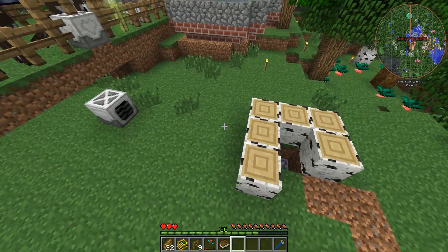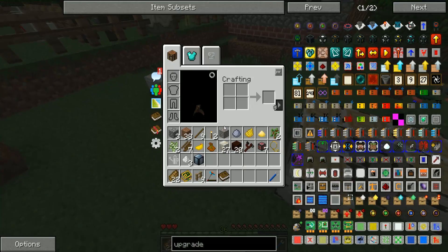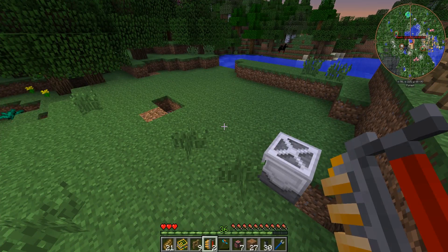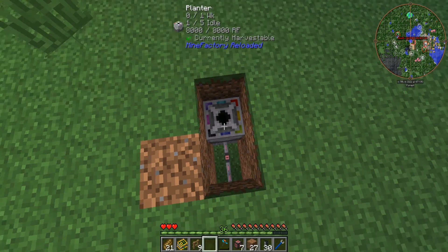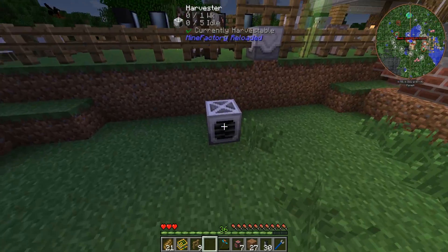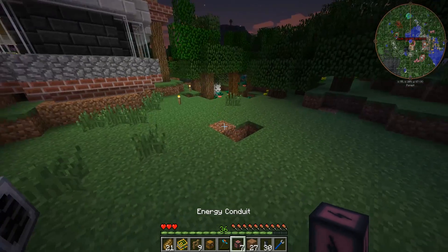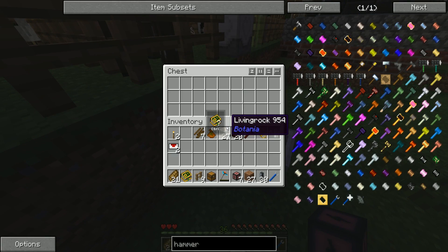I've also gone ahead and started running power cables. The planter is now receiving power; the harvester is not yet. What I want to do is have all the stuff that comes out of the harvester go into the chest behind it. The planter plants all the wheat seeds; over time they grow into wheat; the harvester harvests them; the chest fills up with wheat and wheat seeds. We then want the seeds to loop back around into the planter via item ducts.